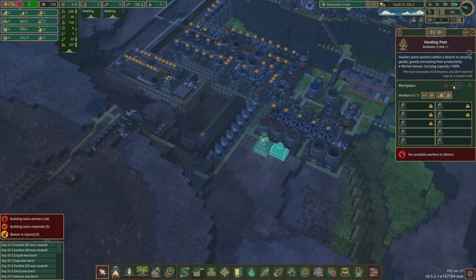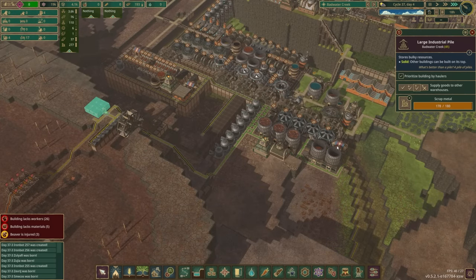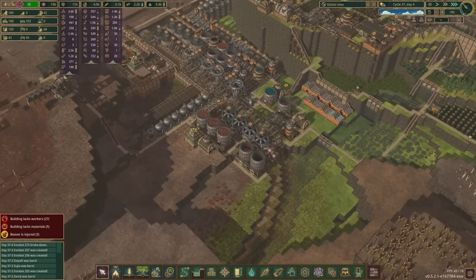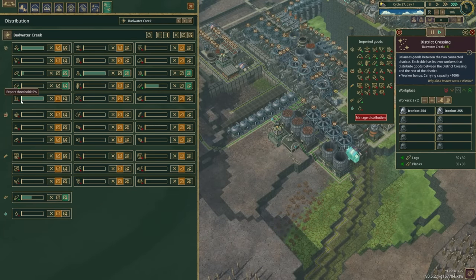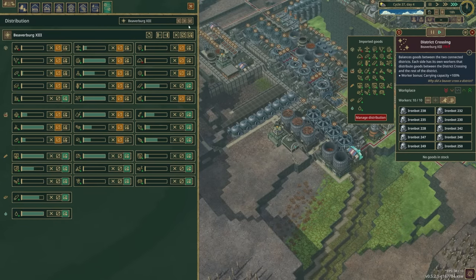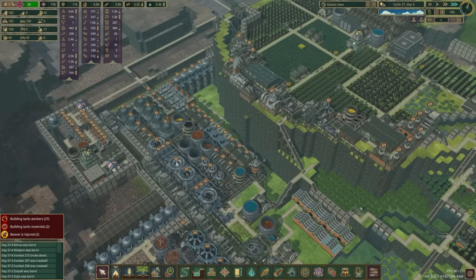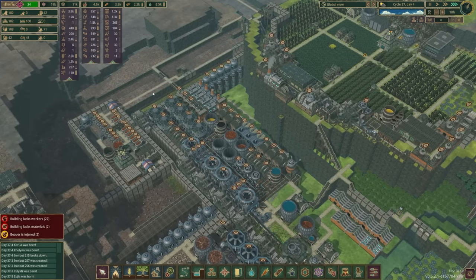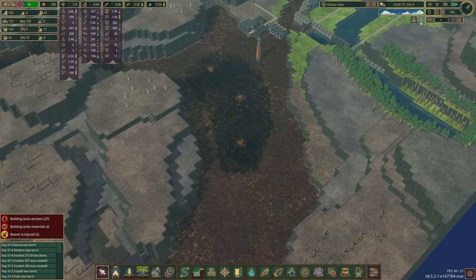I'm going to do all three of these before I do anything up here. We still have 277 scrap metal — oh, it's all sitting here. That's why we haven't been making metal: the bots can't get rid of it. Well, that's my fault. So I'm going to bring four bots back over to Badwater Creek and have them not all working in the district crossing. We'll have one working in the hauling post to bring scrap metal over so it can be exported. Let's check our distribution — this metal is set to 0%. We don't really need any over here, so I'll set it to always import. Problem solved — now they should be exporting a little bit here.